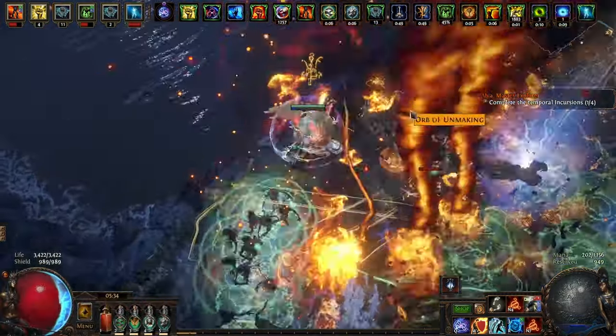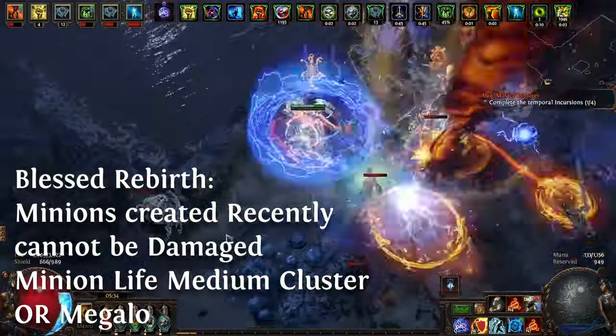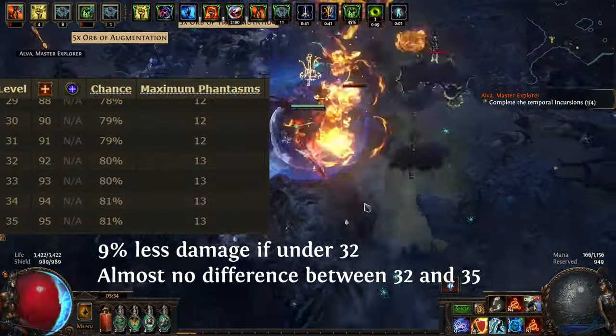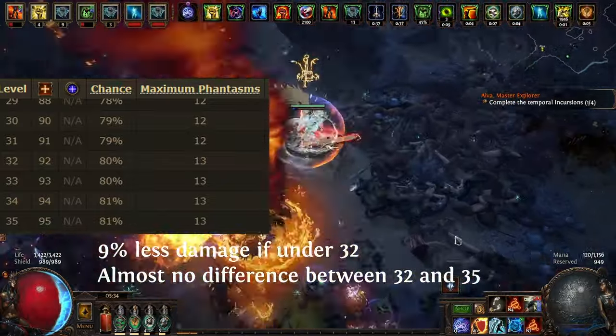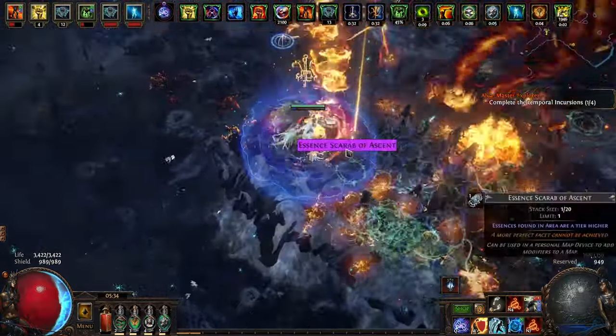Phantasms also have life and die rather quickly, so a Blessed Rebirth from a cluster helps with upkeep. As for Shakos, level 32 is the breakpoint — under 32 is significantly worse, but the difference between 32 and 35 is not that much. The other gem on the Shako doesn't matter, but some might break how Ball Lightning of Static works.